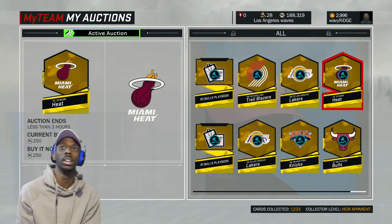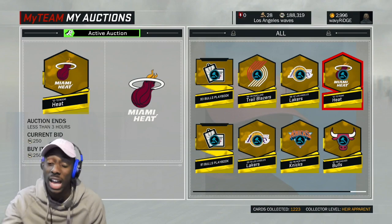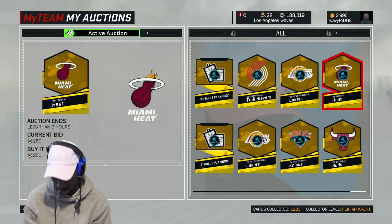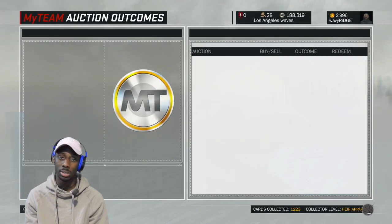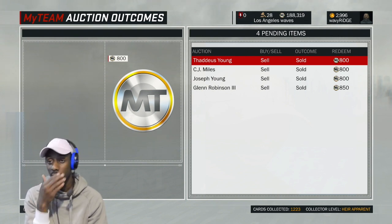So yeah man, quick easy way to make MT. You're making 200 coins per flip. Now if you do that 50 times, that's 11,000 coins. I know that's not very much MT, but for some of you guys who don't have a lot of MT and just want to make some quick and easy MT, it works — as you can see right here, it works.